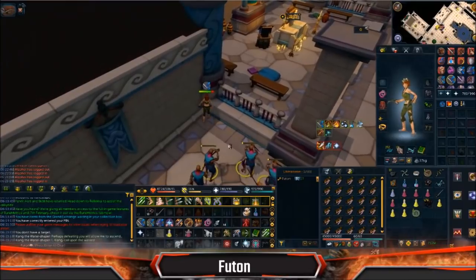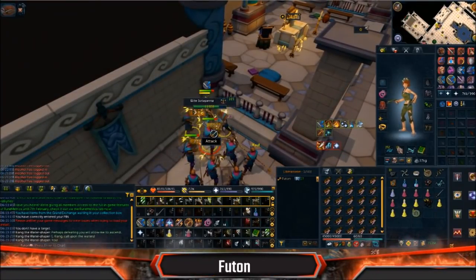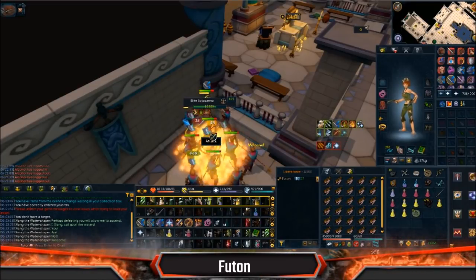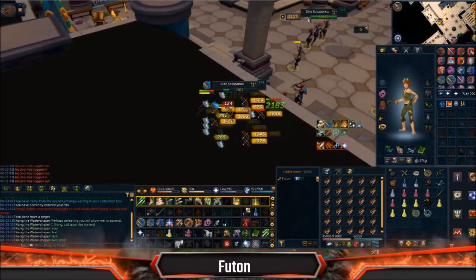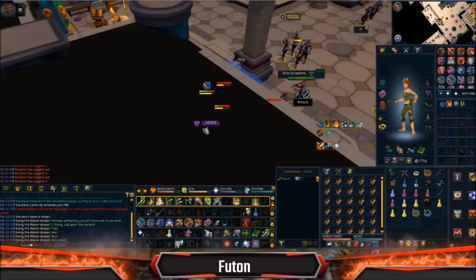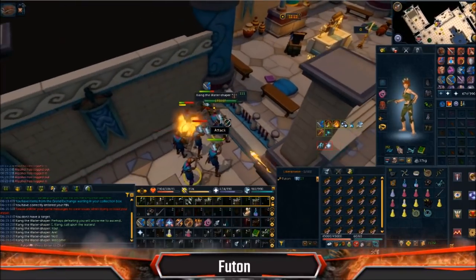So now switch to Protect Melee. And here we go. Make sure I've anticipated. Boom — or you can stun them and then do this. As a note, there is a mini-boss that can spawn right over here. I think it did spawn.